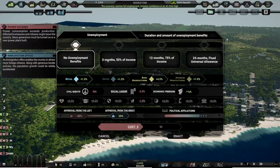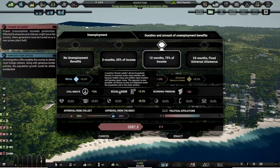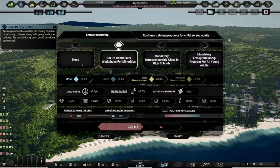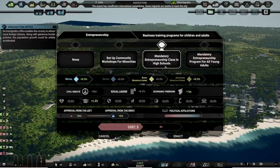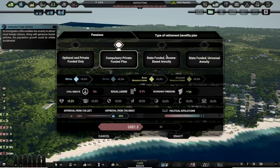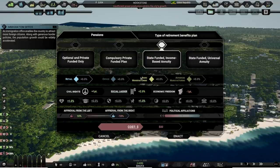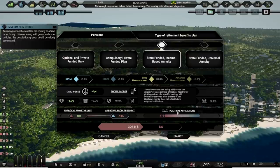Unemployment — no unemployment benefits. You can see where this all affects things. I'm going to try to keep the social ladder as my focus, because it allows lower income folks to go to higher income brackets, which means more taxes and basically everything's better. So we're going with 12 month 75% of income — that's only 12 bucks a month, I've got the money. For entrepreneurship, we can set up community workshops for minorities — there's a boost for that. The left likes it a little bit. We'll stick with the workshops. We've got pension plans — we'll go with state funded income based annuity for 32 bucks. That's going a bit left, but we'll stick with it.